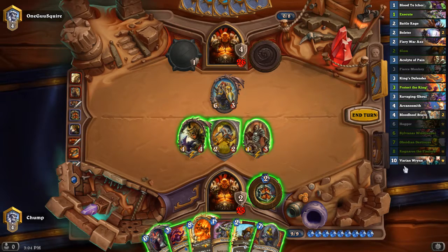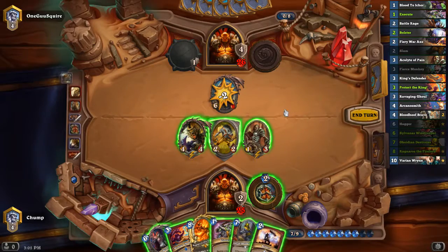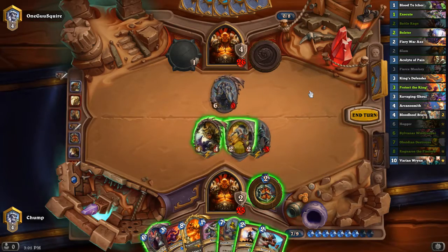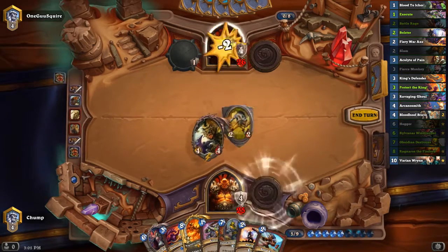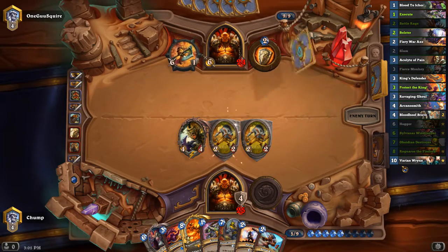I might just want to slam Justicar and send one of my small minions into it. Not sure if I would send an Acolyte or a Gnoll. He's played both of his Ravaging Ghouls, I believe. So my Acolyte doesn't really force any awkward plays out of him. I'll just trade off the Acolyte here, I think it's fine. And Hogger alone is enough of a problem that he might be forced to brawl it, so I'm not gonna play an Obsidian Destroyer or a Sylvanas behind it. Hogger himself might just take over the game.